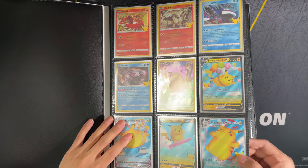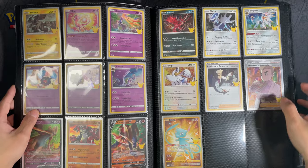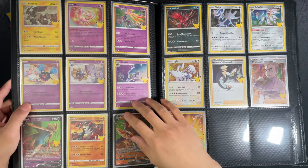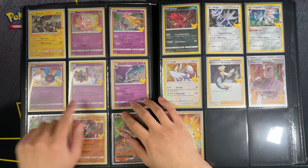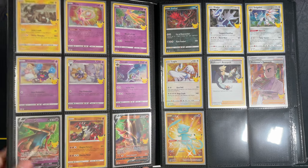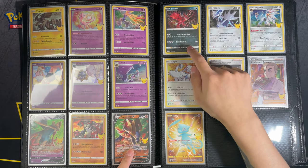I laid them out in the order of the little booklet that you get in the Elite Trainer Box. So in that order we've got Zekrom, Mew, Xerneas, Cosmog, Cosmoem, Lunala, Zacian, Zamazenta, Groudon, and Zamazenta.